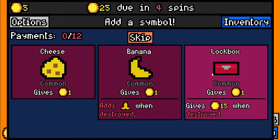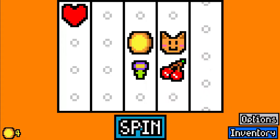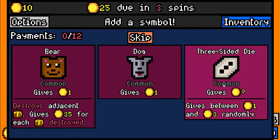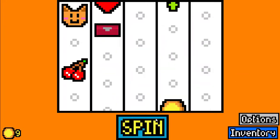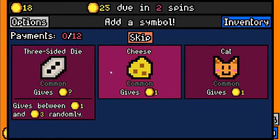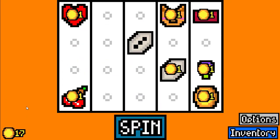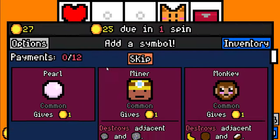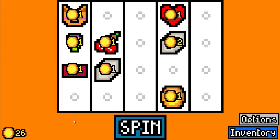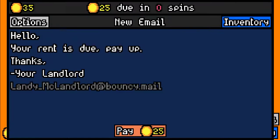In our first spin, we are going to pick the lockbox because we can destroy it and earn a little bit more gold. We are going to take the 3 sided die because it is going to help us earn that little bit of extra money in our first 2 spins where it can be really dangerous to lose. And in our final spin, we are going to skip because we can't use the other symbols. And as you can see, we got just enough to pay the rent.